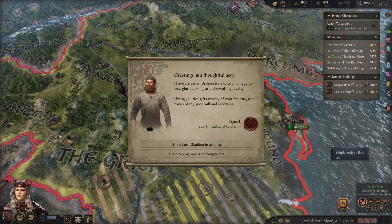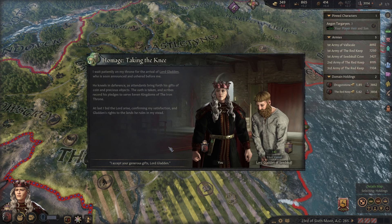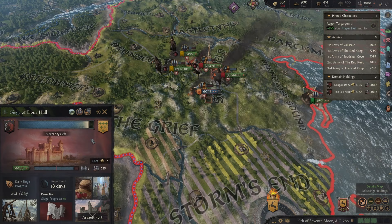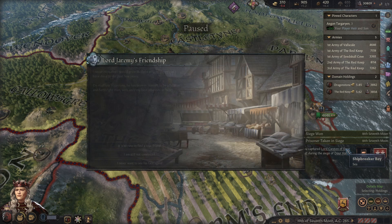Lord Gladys has arrived — you could have put on some better clothes, but I accept your generous gift and you did bring gold. How long left on this siege? Two weeks — so two weeks and then another castle is ours. We'll have to keep an eye on the war score to see how things change. Two percent — not a great amount.